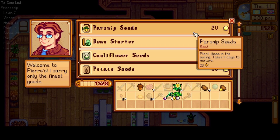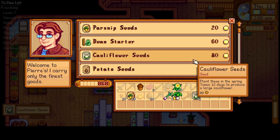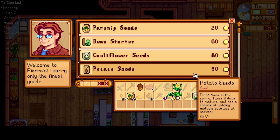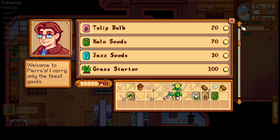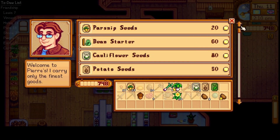Now for seeds — I'll get maybe 24 or 25 of these, two cauliflowers, one potato, and some kale. That should be good enough. We're even lower on funds now. We're getting our axe upgraded, so let's go ahead and sell the potatoes.